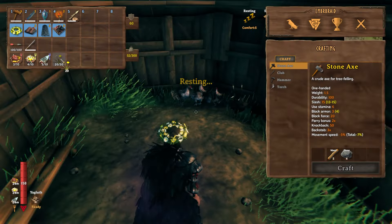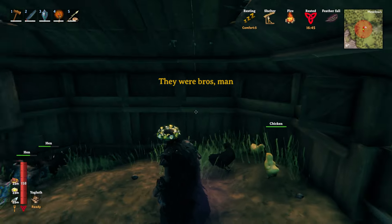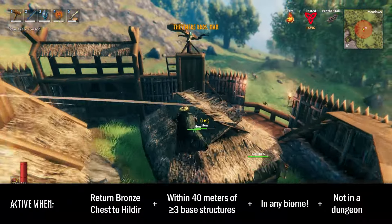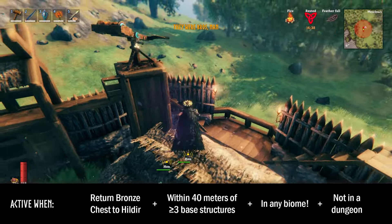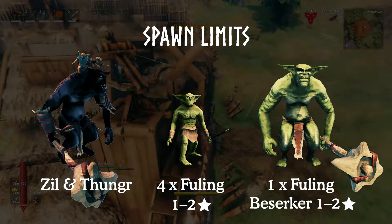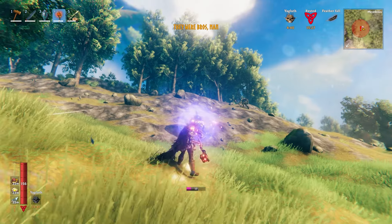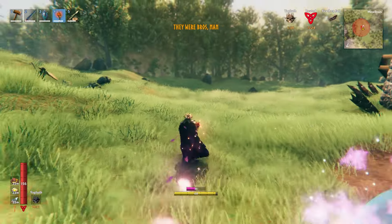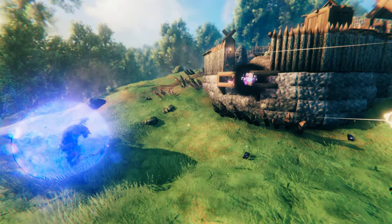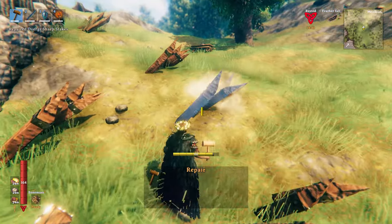Defeating Zil & Thungr in the sealed tower and returning the Bronze Chest to Hildir will add the They Were Bros event to your raid pool. This raid lasts 90 seconds and can only occur near 3 or more base items. Zil & Thungr will return for revenge along with 4 Fulings and 1 Fuling Berserker. Zil & Thungr are pretty strong and have no weaknesses, and just as you fought them in the sealed tower, you'll have to take out Thungr first and then Zil. Both can do serious damage to your wall defences, so make sure both you and your base are ready.